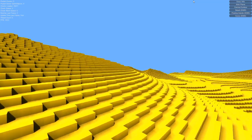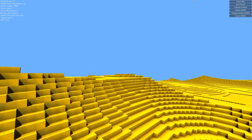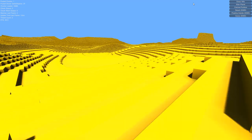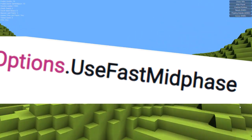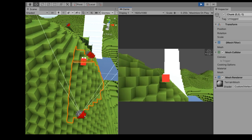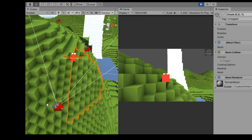500 giga hours later, apparently when you create a mesh during runtime there is a flag that is the end of all logic — say hello to 'use fast mid-phase.' The default mesh baking options include this thing, and I don't know what it does except it breaks everything. That's five hours of my life. That is day one — very productive day.